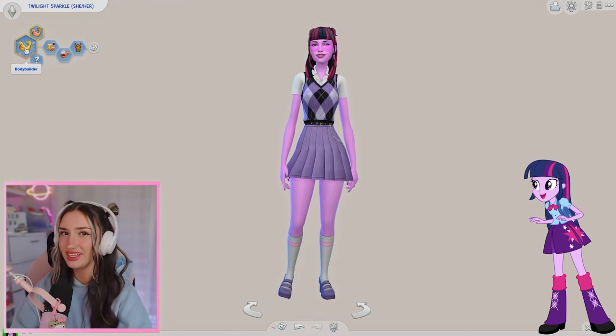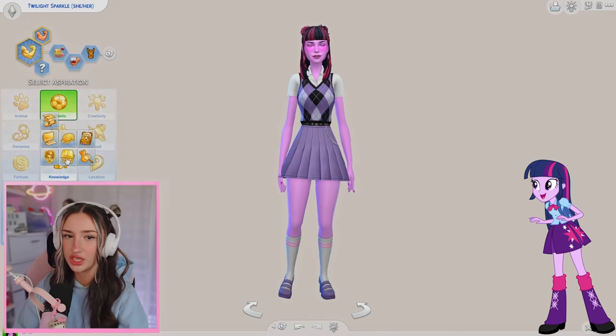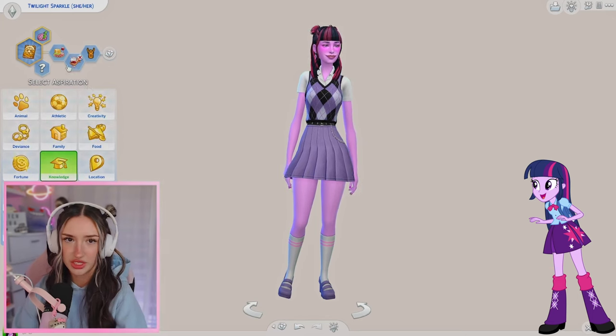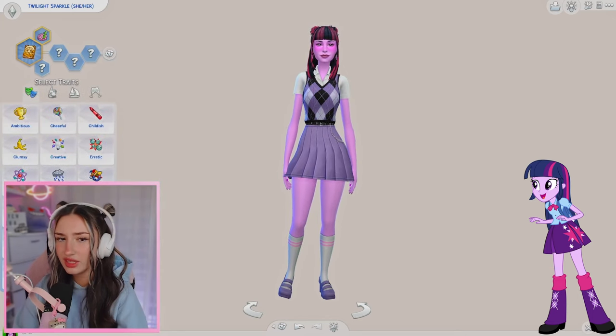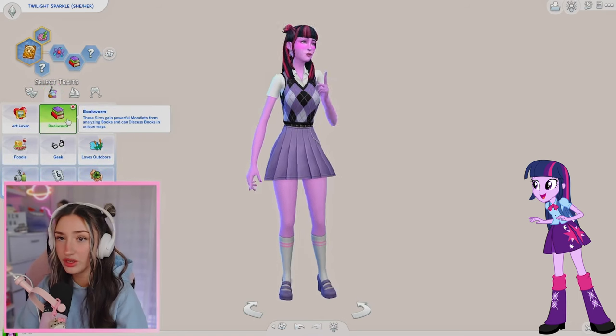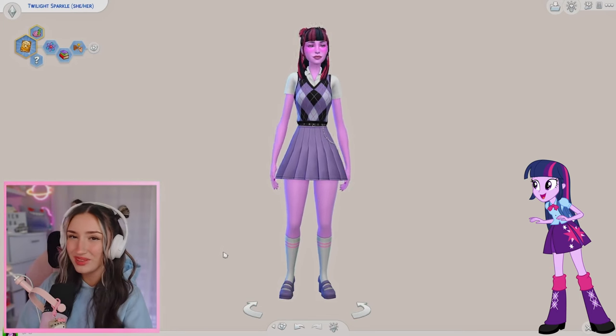Let's move on to some traits. Obviously Twilight's going to have a knowledge aspiration. Let's give her the spellcraft and sorcery aspiration. Twilight's definitely a genius. She's definitely a bookworm and I'd say loyal. And with the traits all done, here is Twilight all complete.